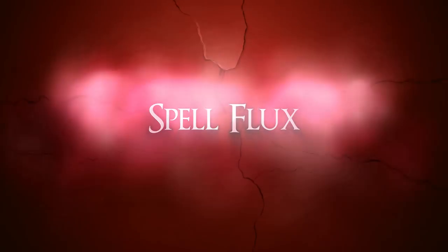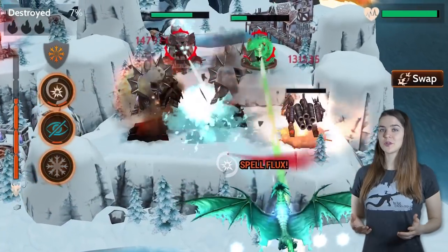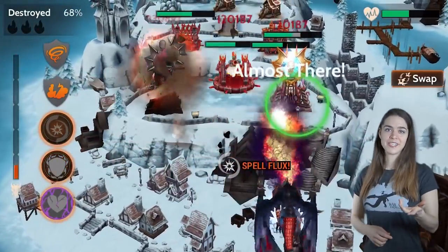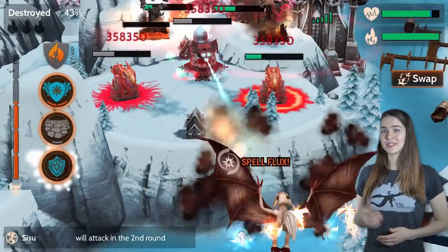Number five: Spell Flux. This white spell is a trademark of sorcerers, warriors, and hunters with steel essence. Use it to target red mages or other problem towers and take them out in one shot, while dealing damage to surrounding towers as well.